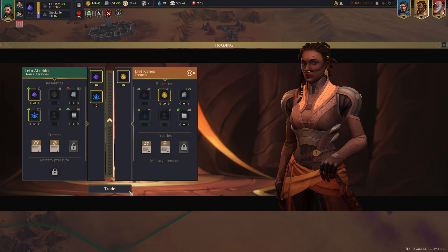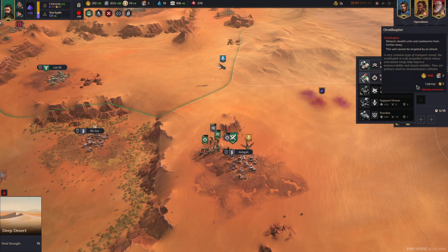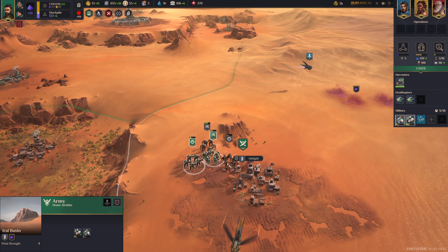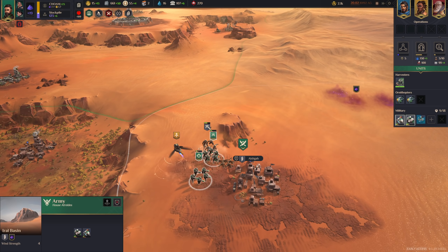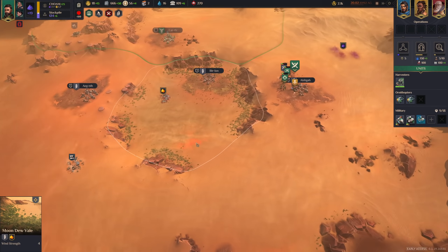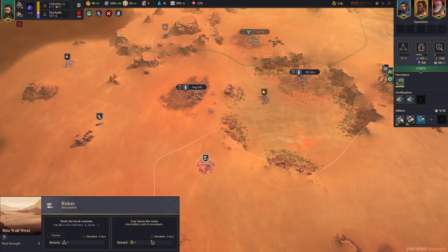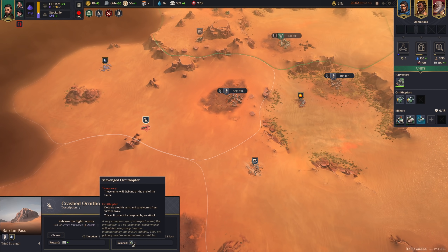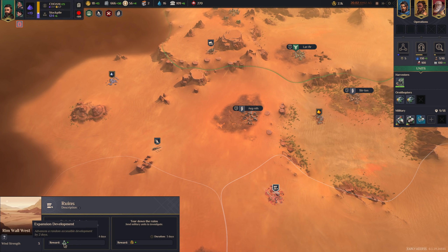I can't afford another trooper right now — how about we trade something? The Fremen don't value gold right now. We are already on track to pay the imperial tax. Let's sell some Spice — maybe like 10 influence. That's not a bad deal, I'll accept that. They accepted. Now we can get another trooper. An unassigned agent — we can assign that guy to the Lanzrad to get some influence.